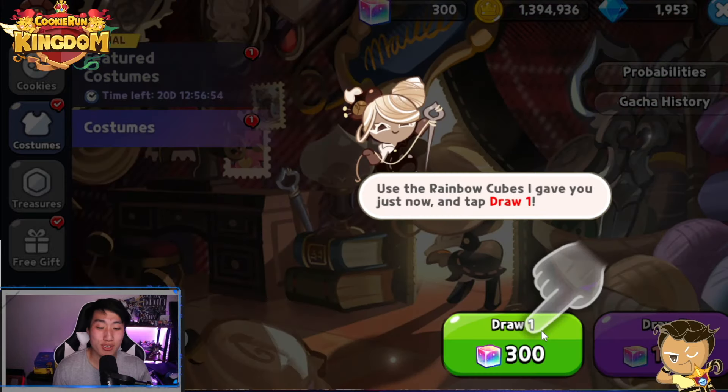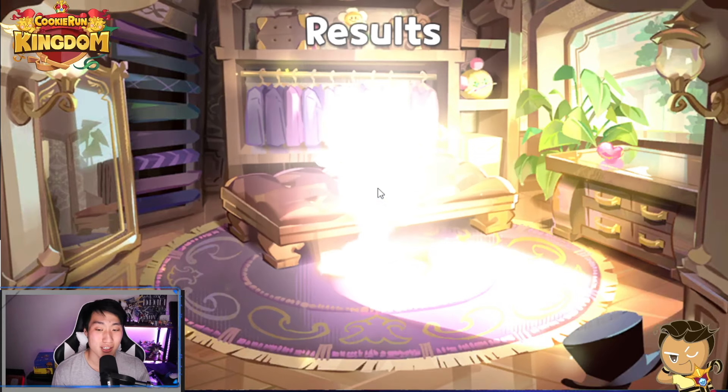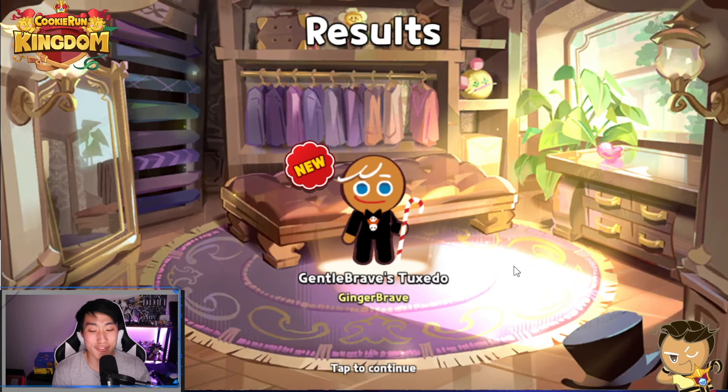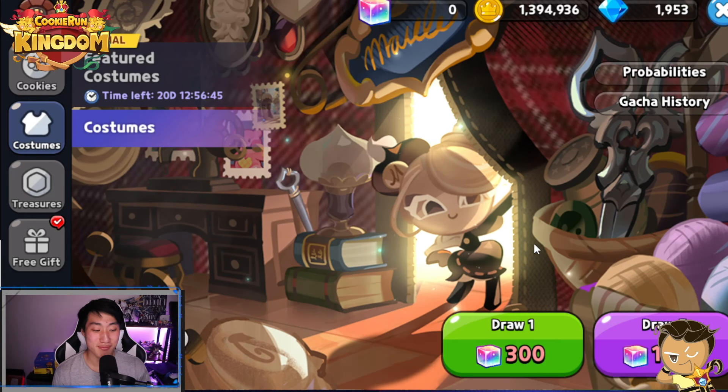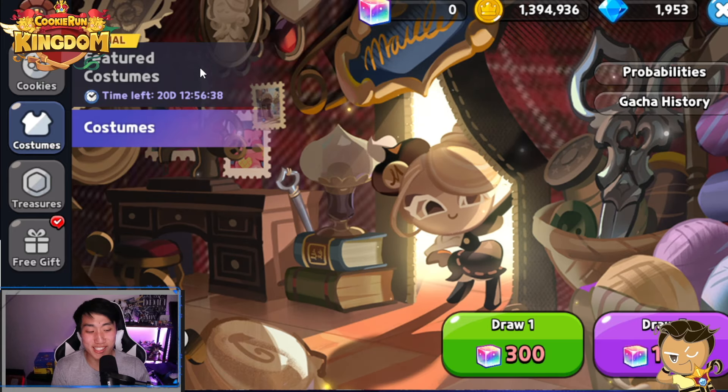And I'm going to get another storyline for the boutique, and I'm just going to skip that. And it's going to lead you to the cookie costume gacha. And now, first costume. I believe the first costume is always going to be Ginger Brave. Yep, it's always Ginger Brave. There you go. Now you have officially unlocked the cookie costume gacha. Congratulations, guys.